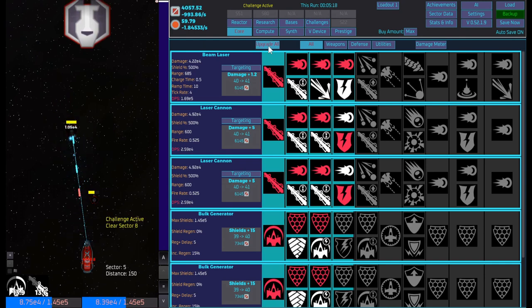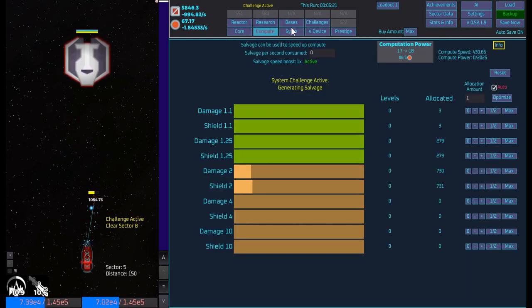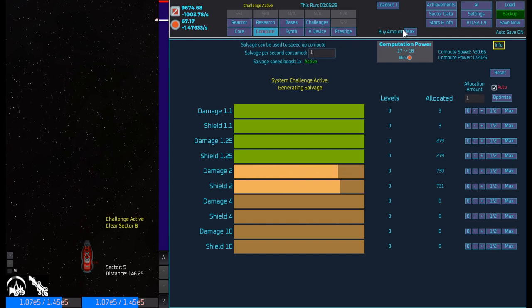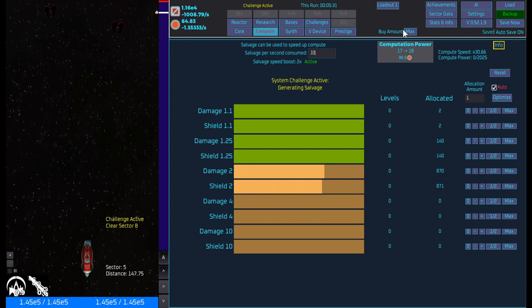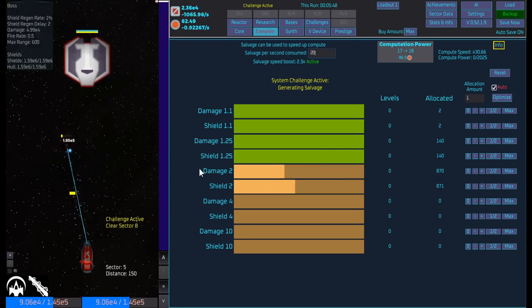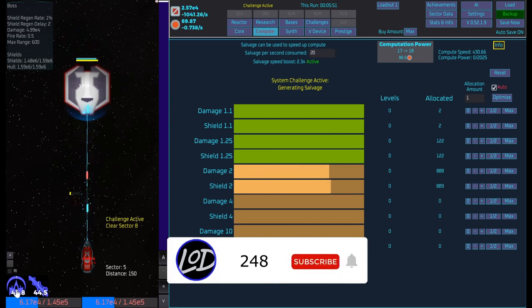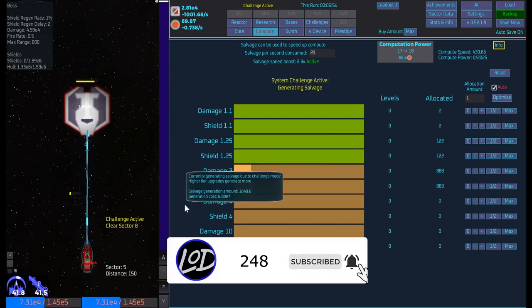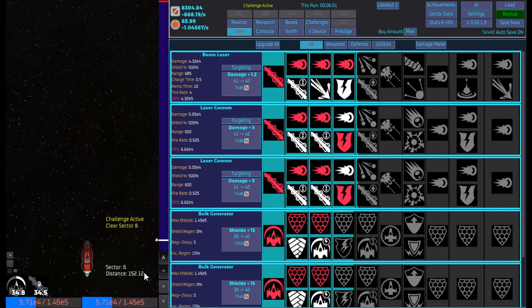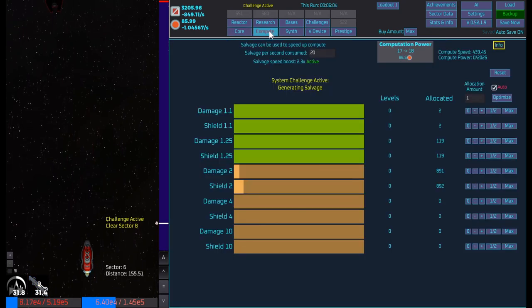I don't even think we got to half HP. I'll just have to keep doing some of this — I'm curious if we bump some of this up: two-time salvage speed boost — does this do anything? It's supposed to generate materials. It changes it a little bit. Okay, let's see — come on baby, come on baby — BOOM, we beat it! We made it to sector six, that's huge, that is absolutely massive!